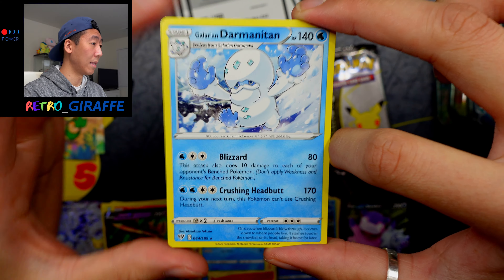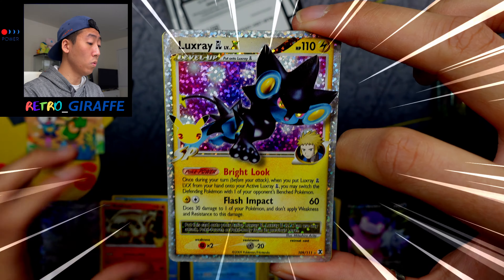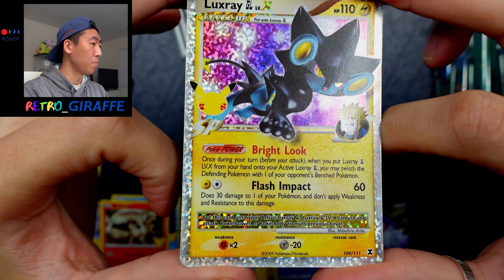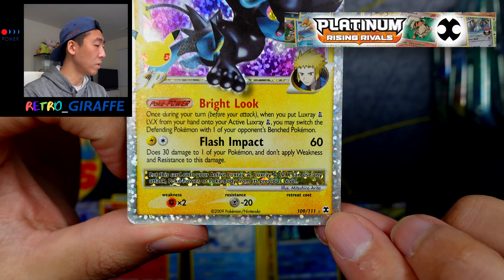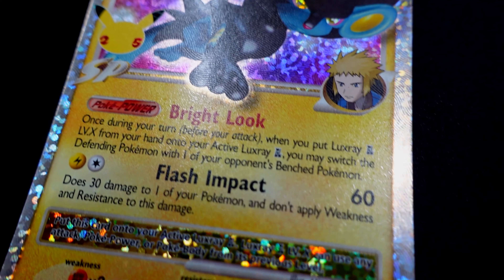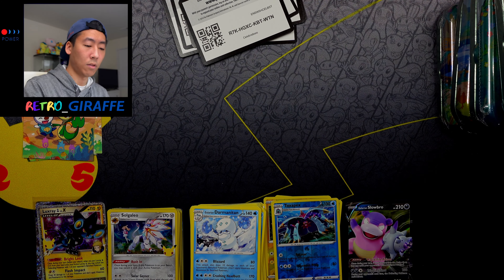And a Galarian Darmanitan. Here is the code card. For this Celebrations pack we have a Palkia, Reshiram — and ooh, a Luxray GL Level X! This one features Volkner, basically Minato from Naruto. Man, that is so clean. I'll probably put what set that is on screen. I'm actually a big fan of this confetti pattern — to see it on an actual card for the Celebrations set is pretty cool. And behind it we have a Solgaleo. Those are two I didn't have, so very good news.